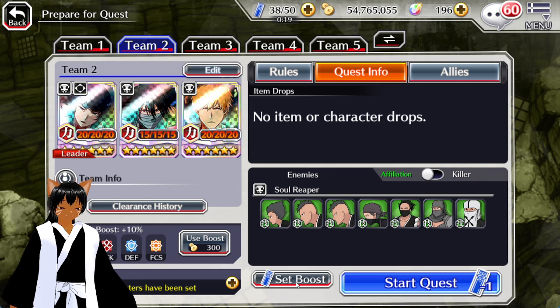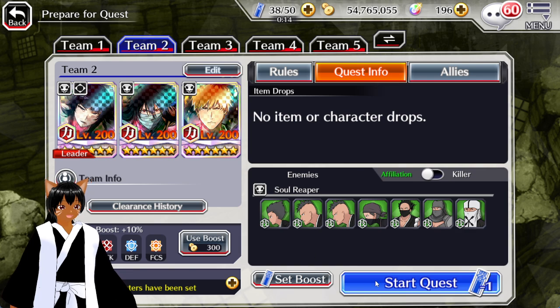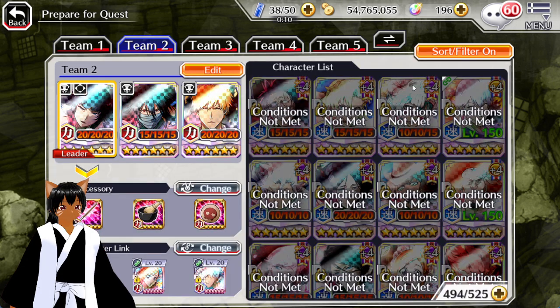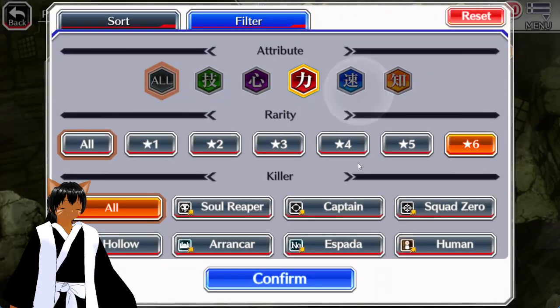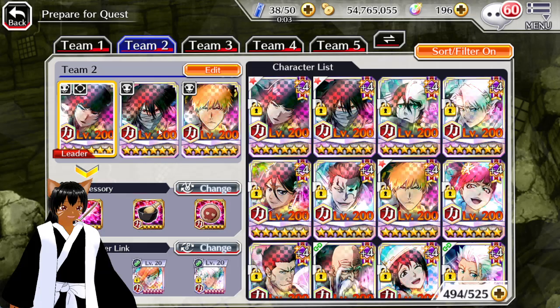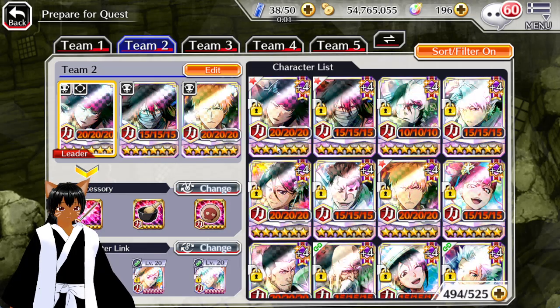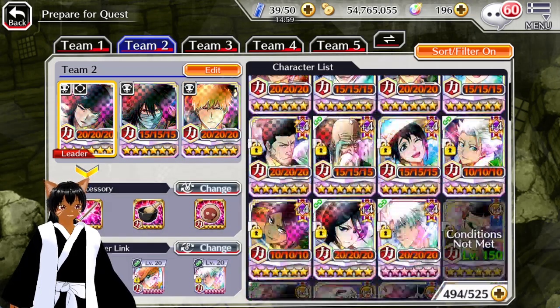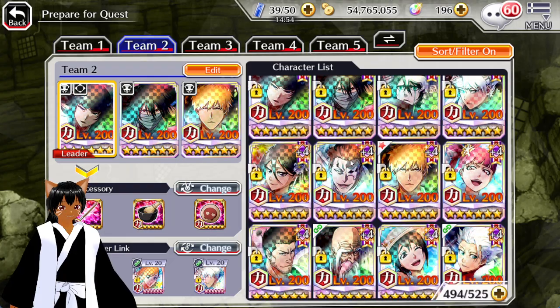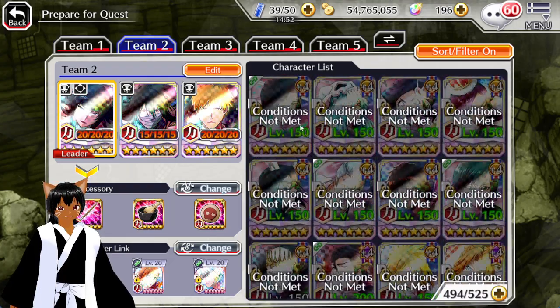That's pretty much Soifon in a nutshell — she's pretty damn strong, especially in Guild Quest and everything else. I'm pretty sure outside of maybe Mugetsu, she's the strongest power character in the game right now. I might have to make a tier list of the strongest power characters I currently have. I'd say she's the strongest, then Mugetsu, then Toshiro Blood War from last anniversary, and you could even throw in Yama, Isshin for brave battles, and a couple other characters.